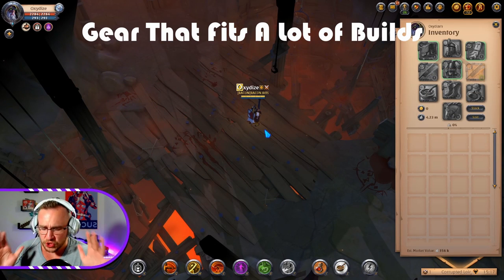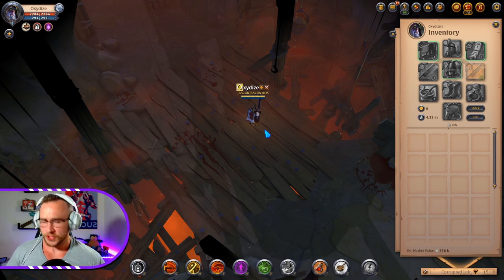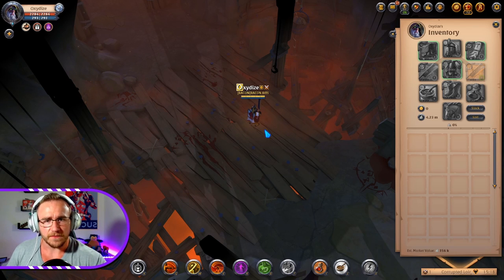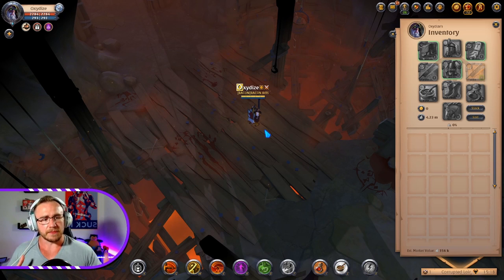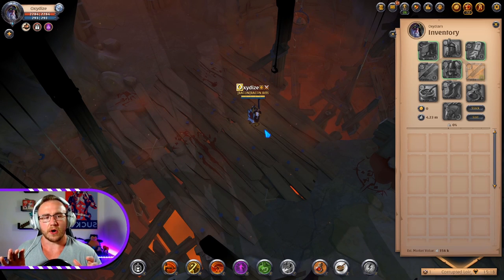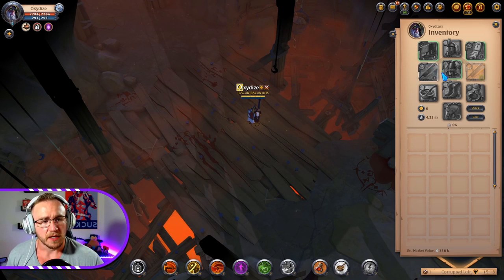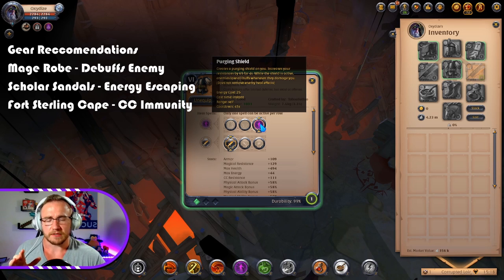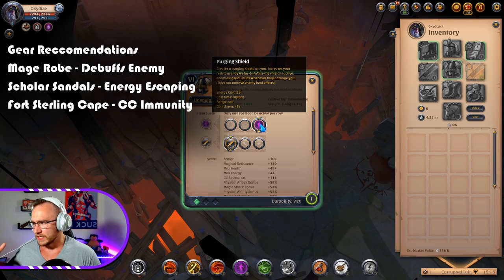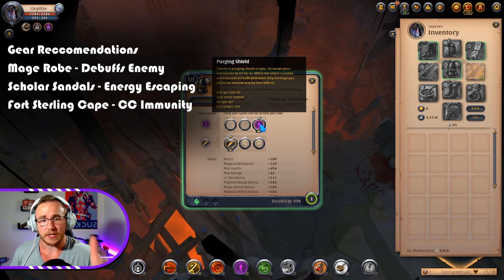I want to talk about some general gear recommendations. There are a ton of different builds for 1v1 PvP, but here are some staples. If you don't know what to use, the mage robe is extremely good. The purging shield is extremely important because it removes buffs — everything from hunter hoods to a great nature staff — and it's really important to have. So if you don't know what to use, a mage robe is extremely good.